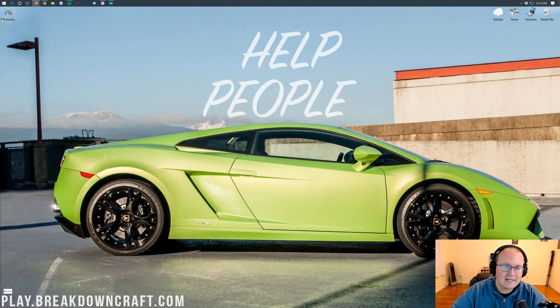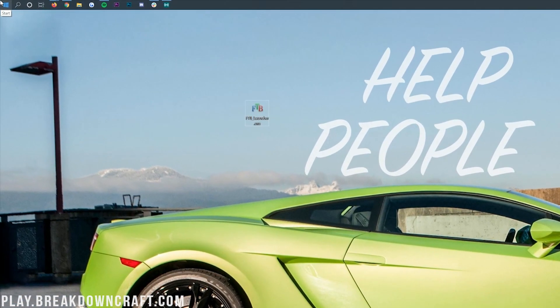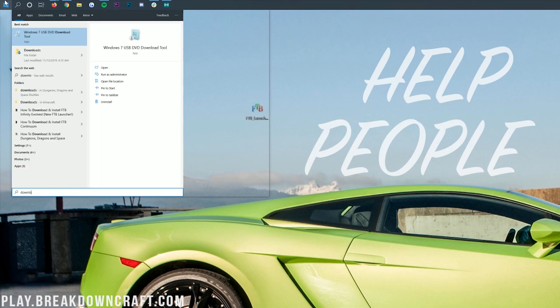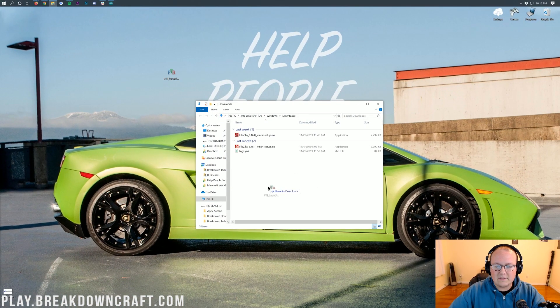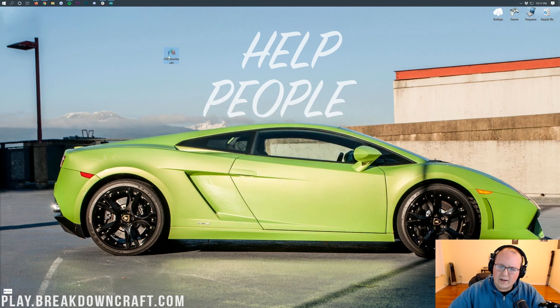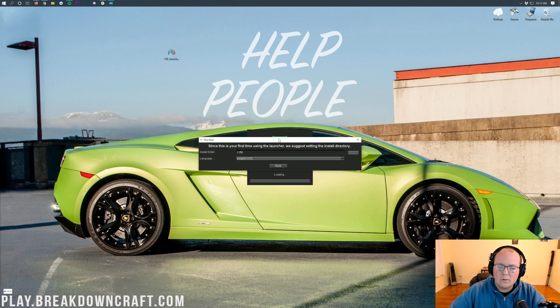If we minimize our browser, on my desktop I have the FTB Launcher. If it's not on your desktop, click on the little Windows icon — it's probably in the bottom left of your screen. Then type in Downloads and you'll have the Downloads folder. You can drag the FTB Launcher to your desktop for ease of use. When it's on your desktop, go ahead and double click on it. It will open up the installer — all you want to do is make sure the settings are the same and just click Apply. You don't need to change anything, just click Apply.